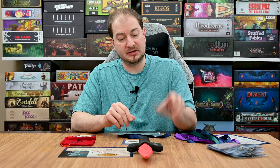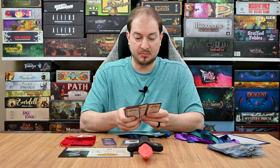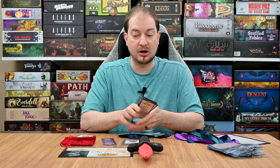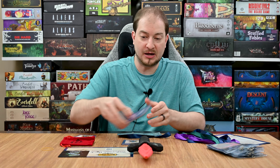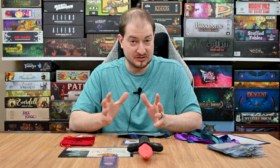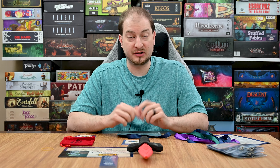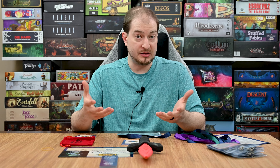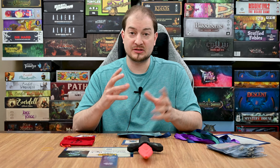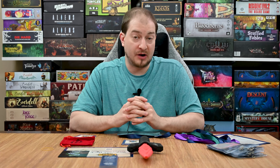The last part of setup is the ghost deck. Remove the top card, shuffle the deck, and place it in a central location accessible to all players. Put the welcome card on top. Once ready, whoever dies first can make their way to the ghost deck to start collecting objectives and earning points. From there you're ready to begin the game.